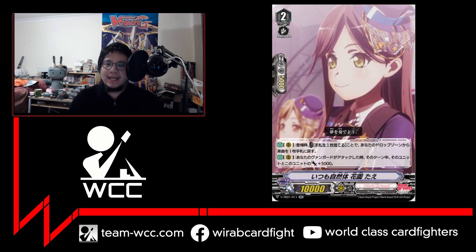Next card is the grade two Tae. When it comes onto the rear guard circle, you can discard a card from your hand and then pick a Song from your drop zone and add it to your hand — basically swapping for a Song. Then when your vanguard attacks that turn, this card and the vanguard get plus 5000 power. Generic power boost — pretty straightforward.